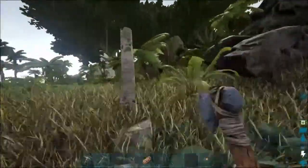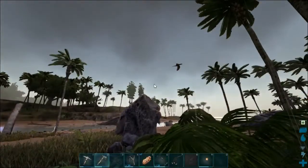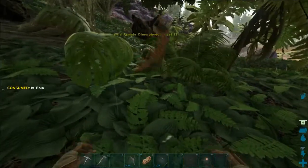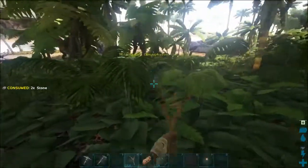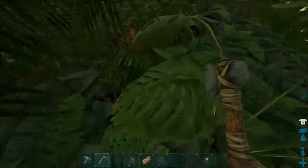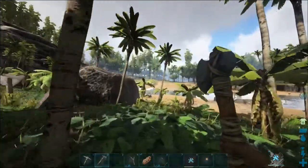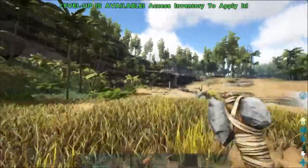I should probably use bolas against the troodon. Do I have meat on me? Yes, I've got meat. If I can tame one of these I'm going to be super happy. Alright, I'm going to have to get trank darts. But nevermind — we can build the saddle we needed! I'm going to have to get trank darts, but that's fine, because now we've got a saddle and we can go hardcore farming.